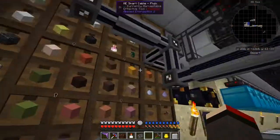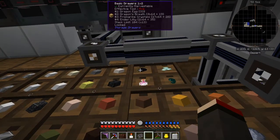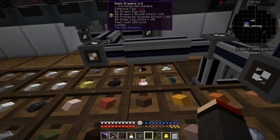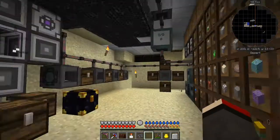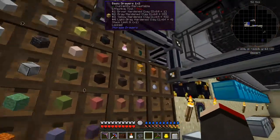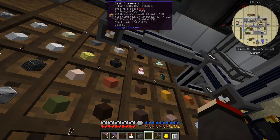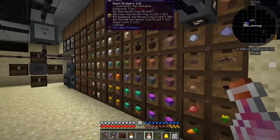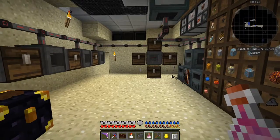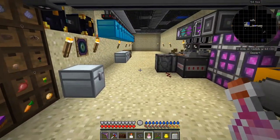When I killed the ender dragon and looted it, I got 33 dragon eggs and 64 stacks of dragon's breath - and that was after about one hour. I'm thinking about what to do with all that dragon's breath since I don't have that many uses for it.